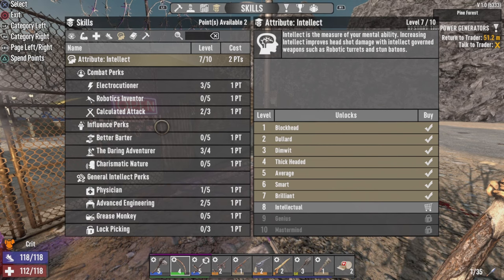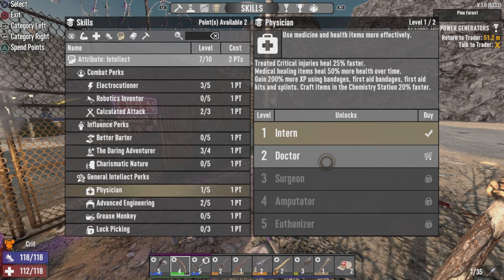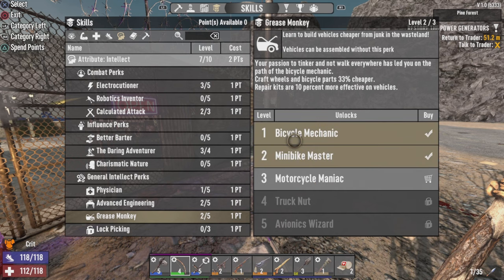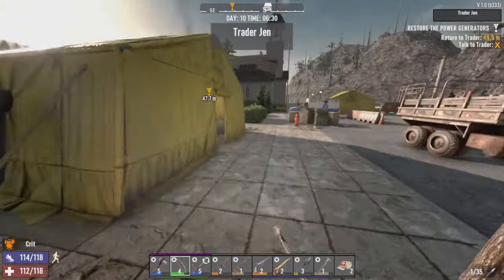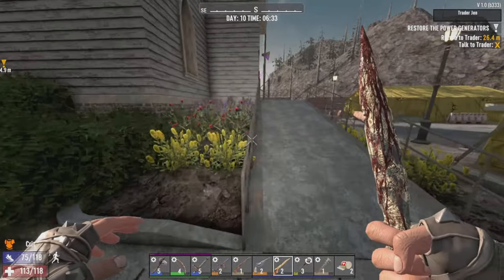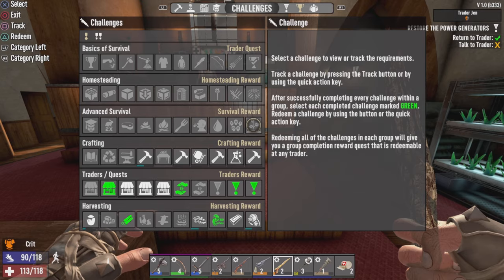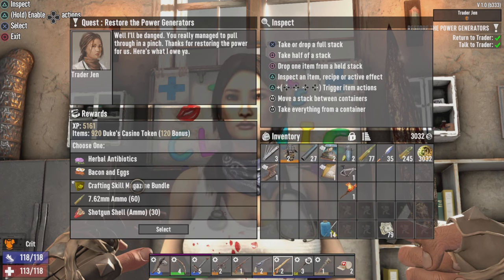I think we will go for... probably what would be a good idea would be Grease Monkey, so we can make repairs a little more efficient for armor and everything like that. We get an extra chance to repair stuff. Trader Gen — I did redeem my last reward. Just make sure it's here.